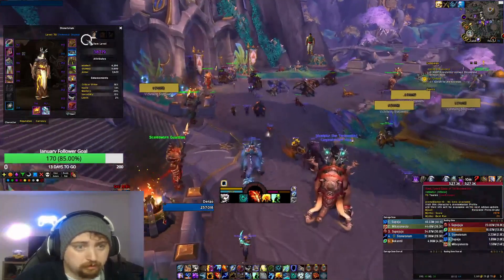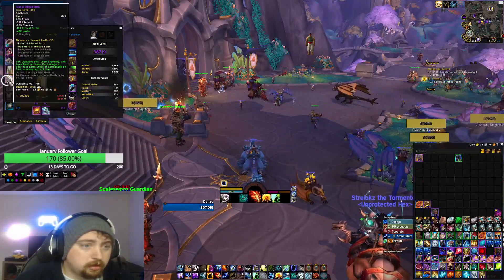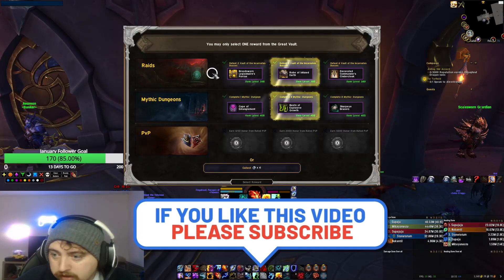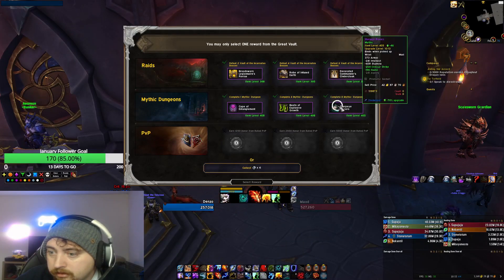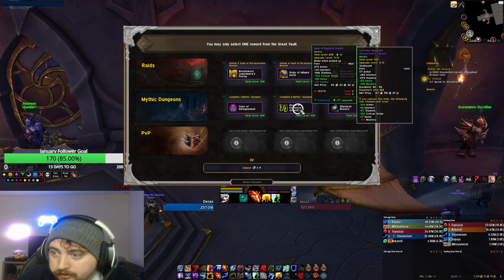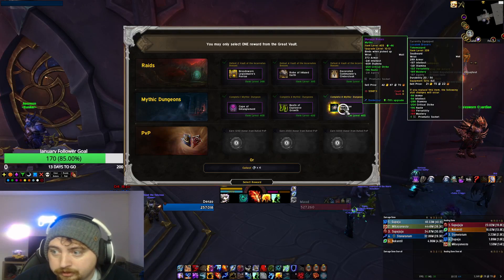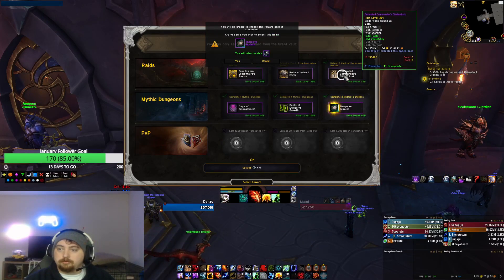This character obviously needs a couple of solid upgrades. If I get one tier piece that's not legs or chest — so shoulders or helmet — I'd have four set. Give me a solid trinket. We could replace a 359 wrist with 405 bracers, or get my best boots — 70% upgrade at item level 417. It's kind of a no-brainer, and it's got crit haste which is literally what I want. So we had literally like three solid options.